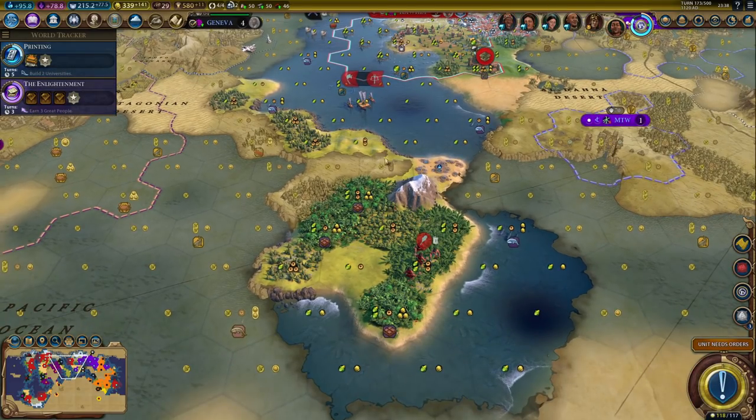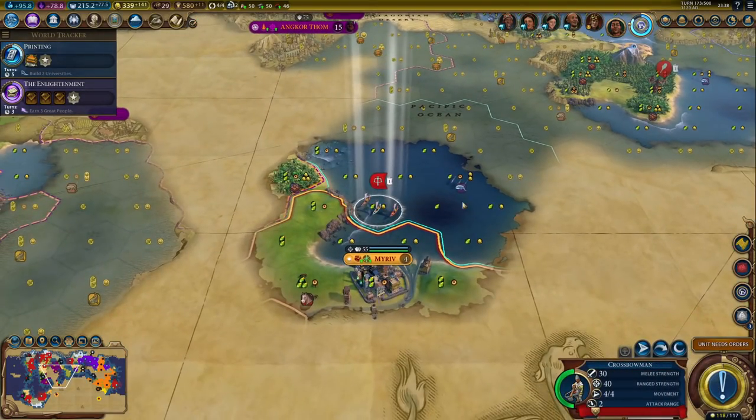I think this spot will be better, actually - right here, this exact tile. We'll have two luxuries in range. Well, three if we count whales. Four, actually. Yeah, that's good. I like that.